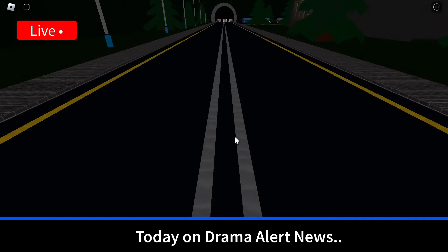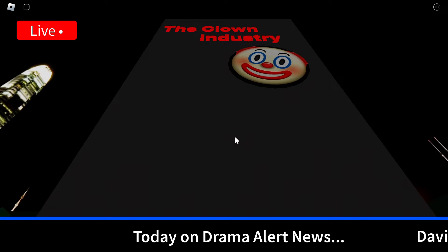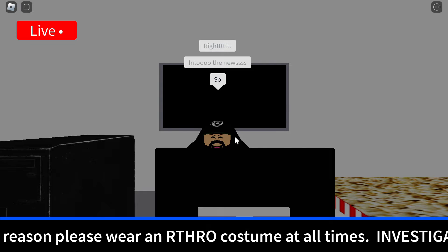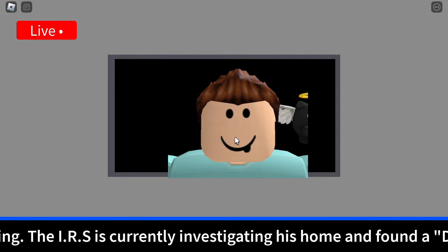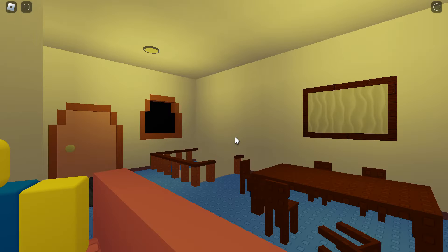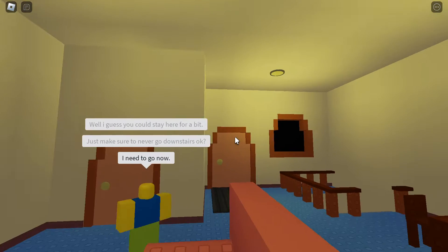Alright, we're going to go to the Navy's house. It's the news! Investigation of a tax evader on the loose — reported to have left his office 24 hours ago. The IRS is finally investigating the parking lot outside the kitchen room. I guess you could stay here for a bit, just make sure not to go downstairs. I need to go now!